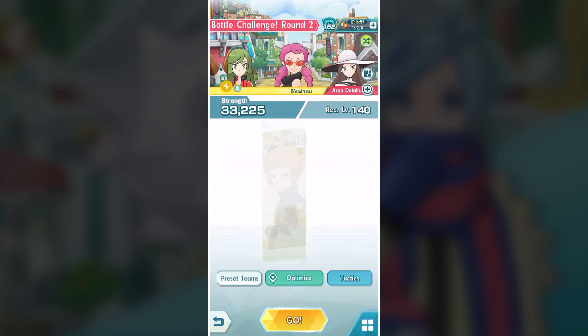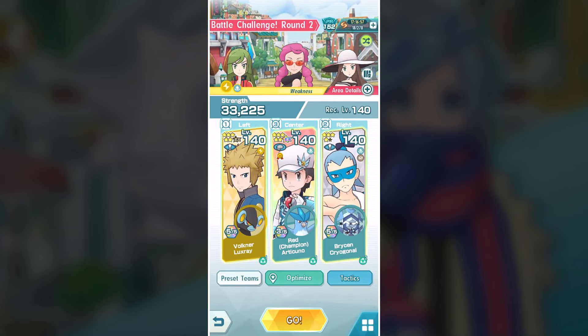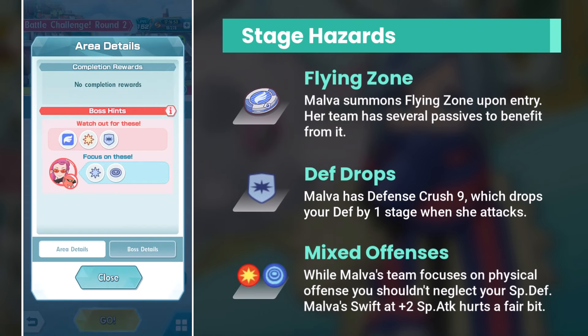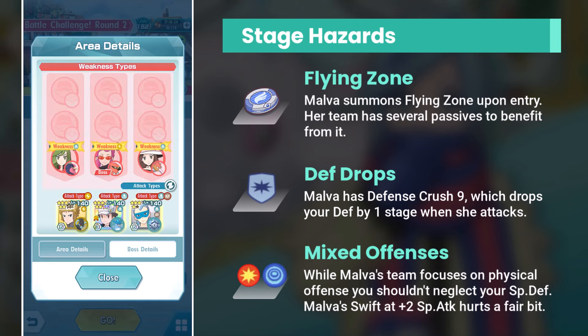This stage is not too terrible because the mission is easy, but the gimmick is Flying Zone. Flying Zone is a field effect that boosts Flying Type damage — it's like the Sonida equivalent for Flying Type attacks in this game. Malva immediately opens the fight with Flying Zone, and she recasts Flying Zone after sinking. Her entire team has Flying Zone extension, so this is going to be a permanent feature of the fight.